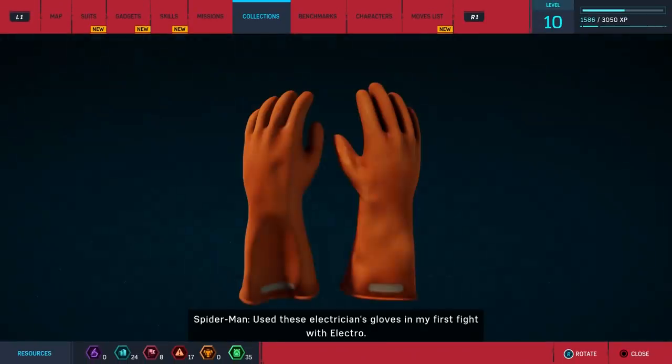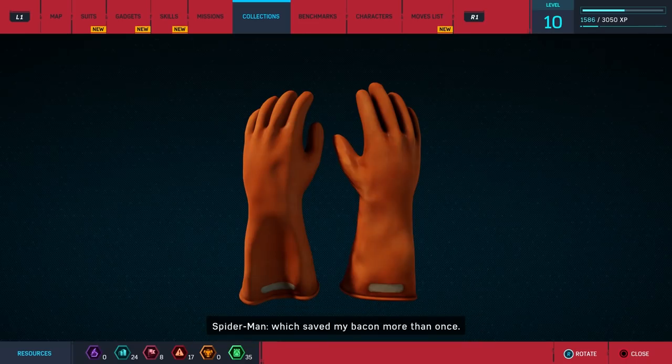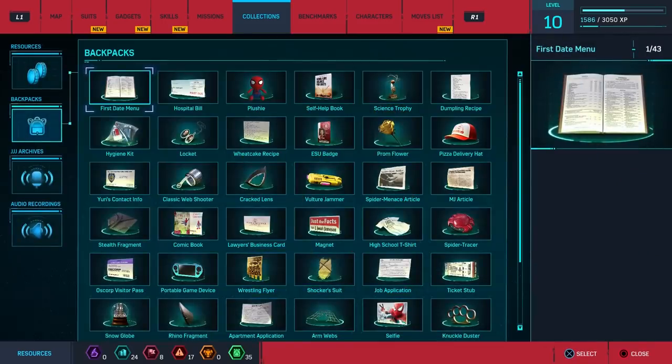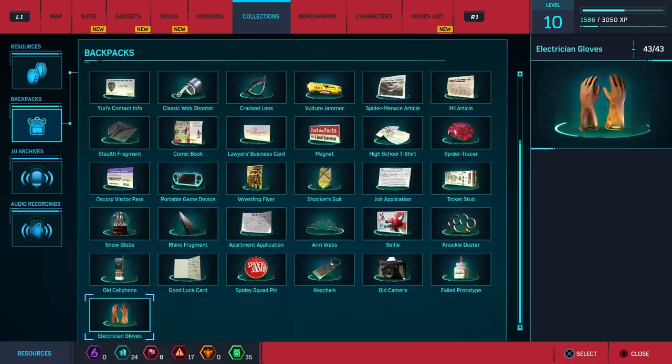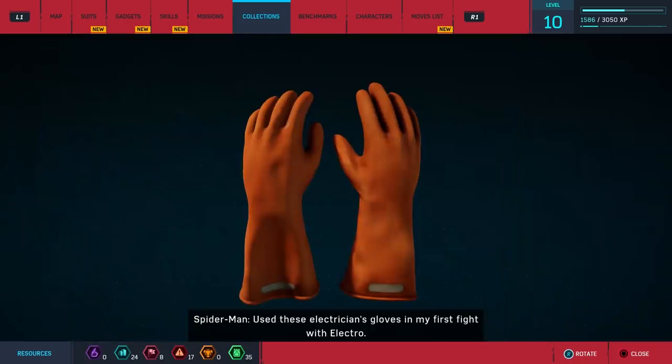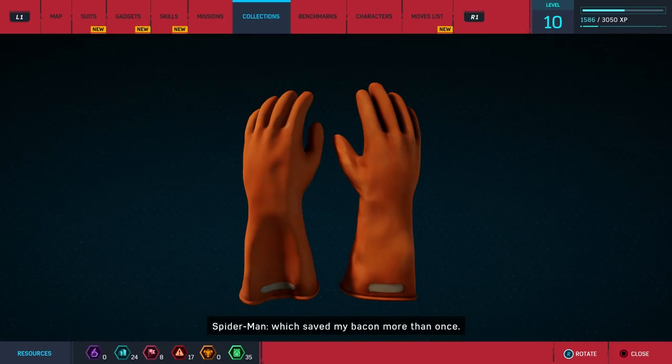Electrician gloves — I used these electricians' gloves in my first fight with Electro. Gave me the idea to add insulation to my costume. Which saved my bacon more than once.